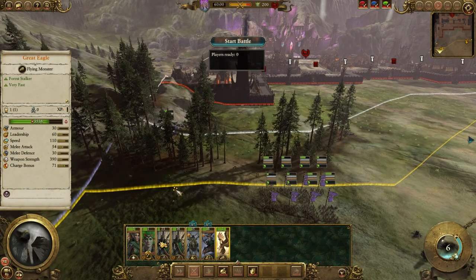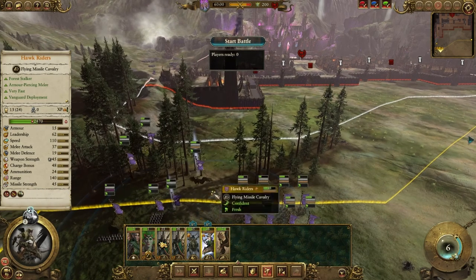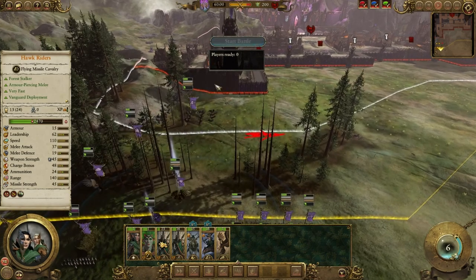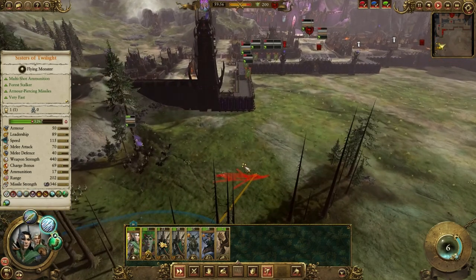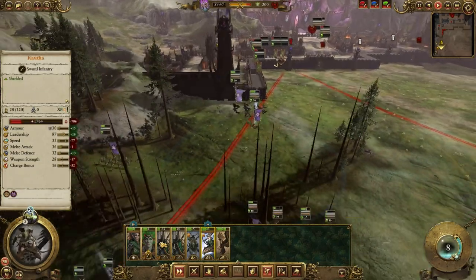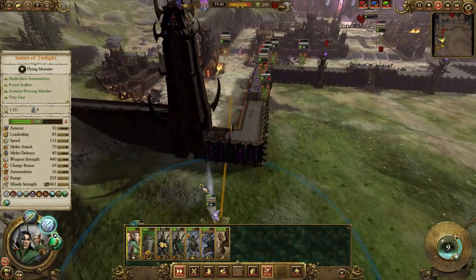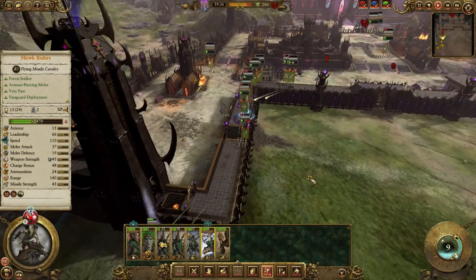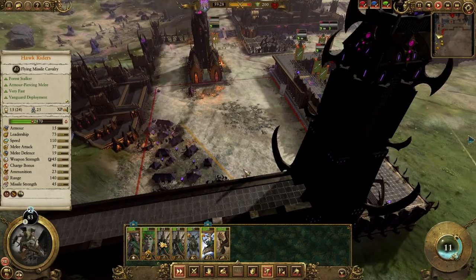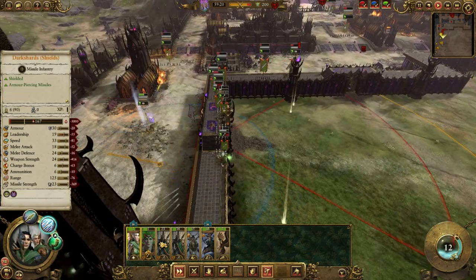We're just gonna shoot them from the side — basically everyone chills over here, walk up and show this war. Just stand here and shoot them till they're dead. The game plan's not very good. Tad gets to shoot this thing; I'm just gonna move so I'm not in range of it.